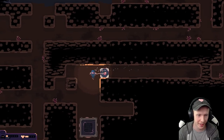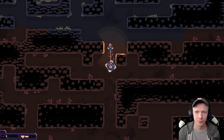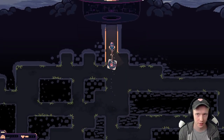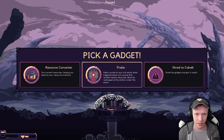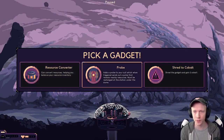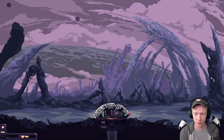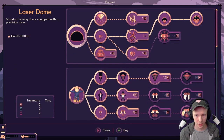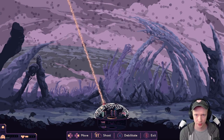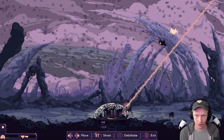Oh my gosh, hurry! Run! What are we going to get? Maybe we can get Drillbert now - old Drillby, Drillbozer. Probe or resource converter? The resource converter can convert resources, helping you balance your resource inventory - I've had that before. I've never used the probe. It adds a probe to your suit which, when triggered, sends out a pulse that reveals nearby resources, must be recharged at a station under the dome. I'm going to try out the probe then.